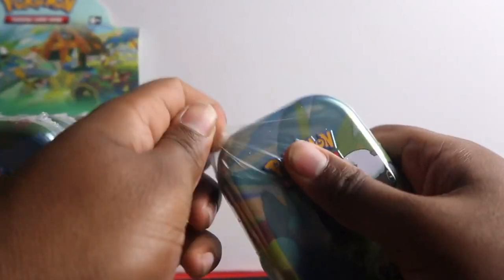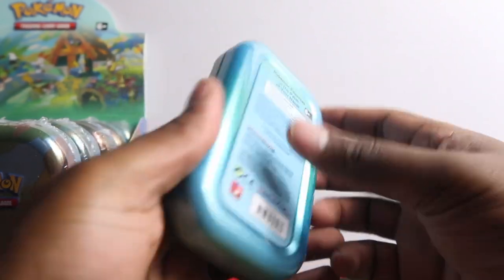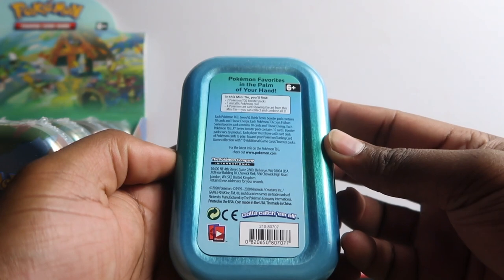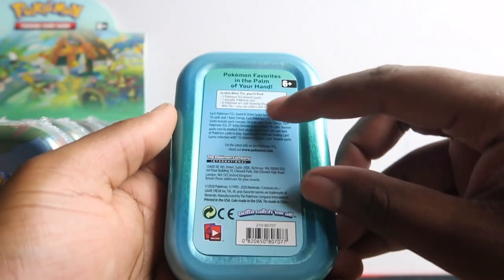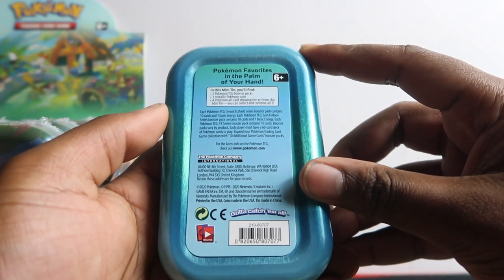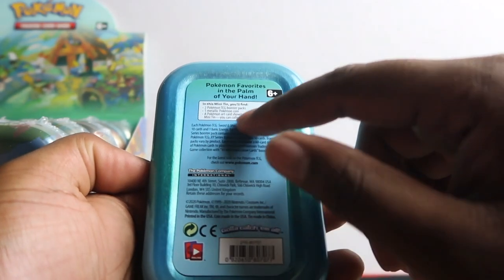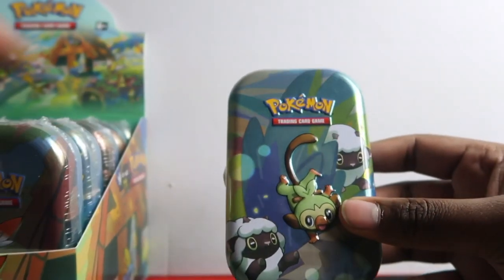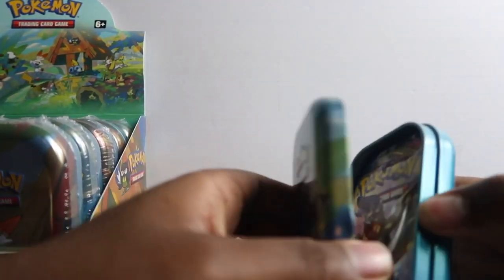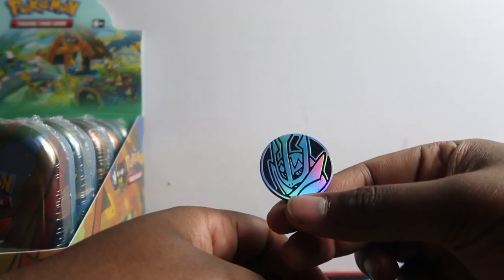This is the tin that's in the back. In the mini tin you'll find two booster packs, one metallic coin, and the art cards which you can collect and combine all five. The art cards are the same as the cover, and they'll create that picture on the top. Let's get into it!